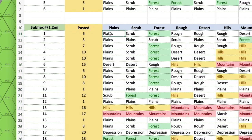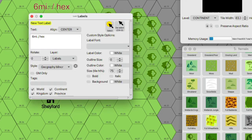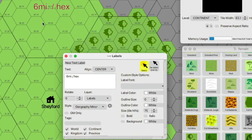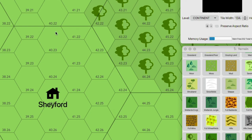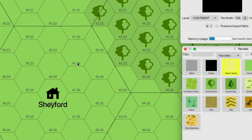Let me give an example. Hex number one is plains — that's the central Shafford hex. I build up and then down and then up and then down. The first five hexes are going to be plains, so hexes one through five are plains, and then hex number six is desert. I go to the desert terrain column now. Because I created non-plains terrain, I go back to Shafford and build out in a new direction.